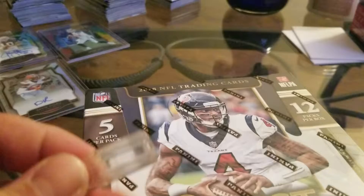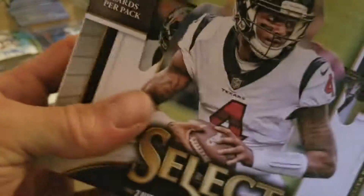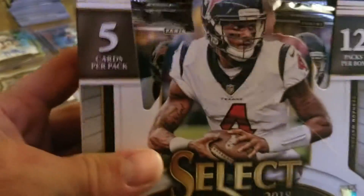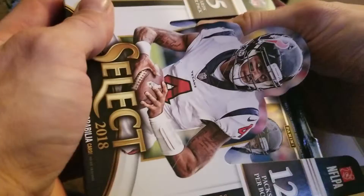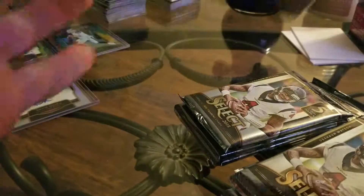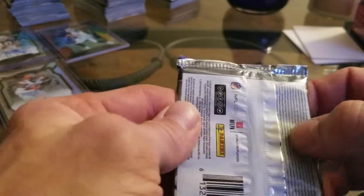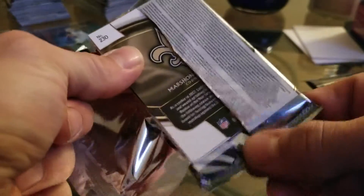I'll try not to have my hands in the way because I realized the last video I had pretty much all hand in the video covering everything that you're trying to probably see. We'll see what we get today. Like as usual, you get 12 packs per box, 5 cards per pack. There are 2 autographs per box, and there is a memorabilia. You can get XRC rookie cards, plenty of parallels. There are tons of rookies in this, which I like — great variety.